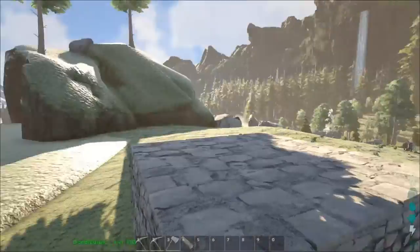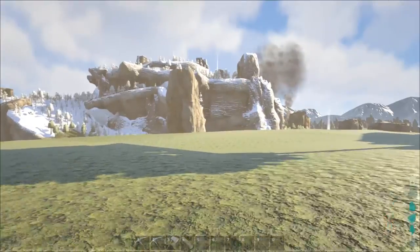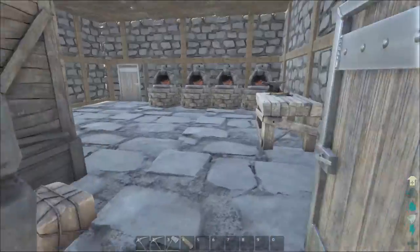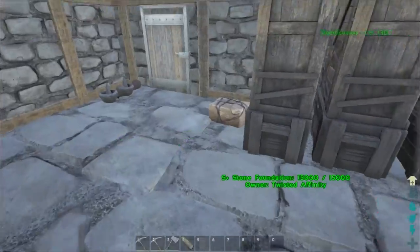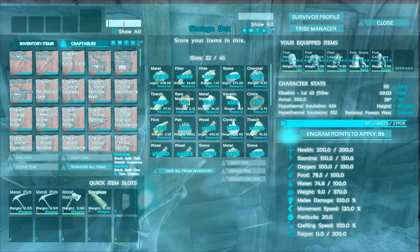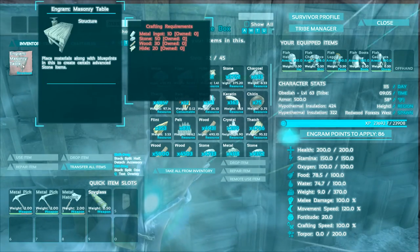Alright guys, we have cleared the space to start our build and built ourselves a new temporary little hut. We did build it out of stone because we don't know how long we're gonna need it. To make stuff in the Castles Forts and Keeps mod, we need to make a masonry table.